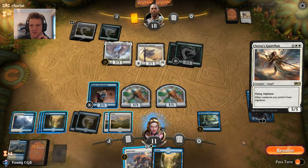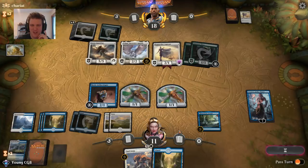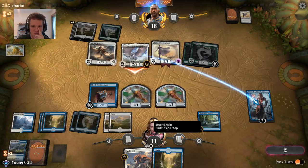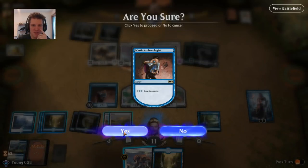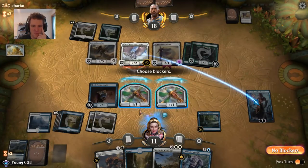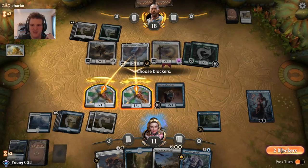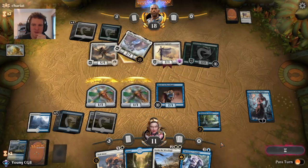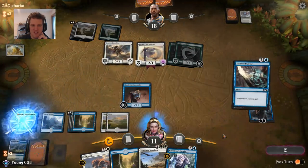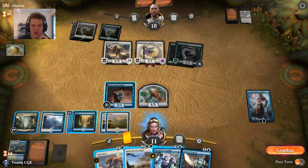Shalai's Guardian — five-five flying vigilance, other creatures have vigilance. That is very unfortunate when you run Seal Away, which gives vigilance to all your creatures. I'm going to draw two cards to get information. Ooh, Settle the Wreckage! If I double-block and kill this, my opponent is more likely to attack with more things next turn, which means a great Settle the Wreckage rather than trying to preserve my Thopter count. Opponent might charge in with a lot of things — that is fine.